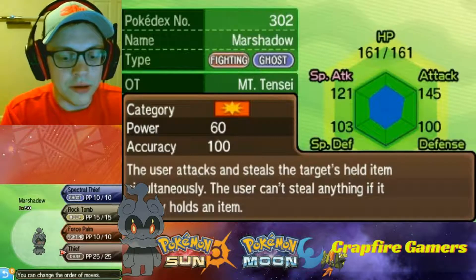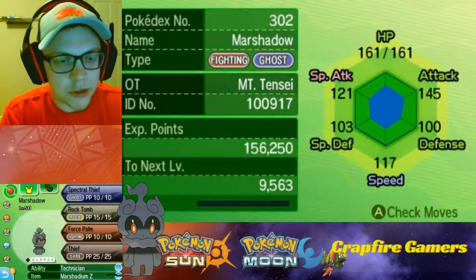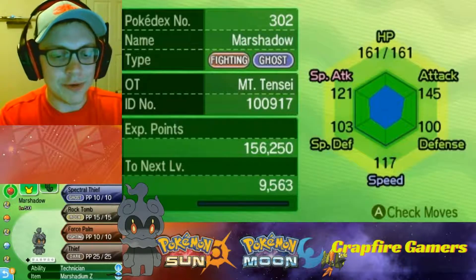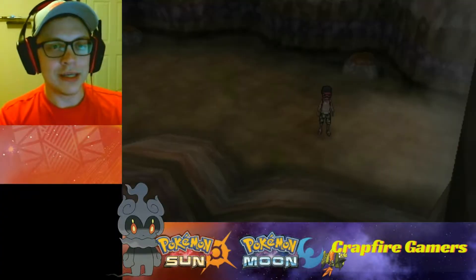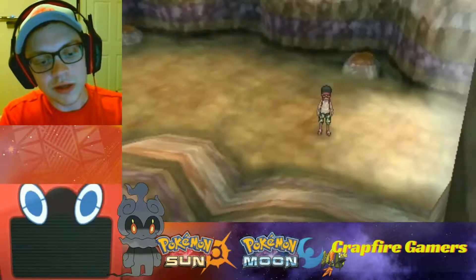For right now I actually have the Marshadium Z on him just to see what the Z-moves look like. But after that maybe we can take it off and use Thief so we can steal some items. We'll see.